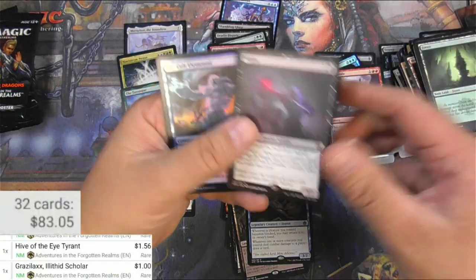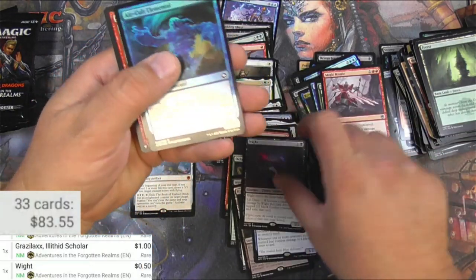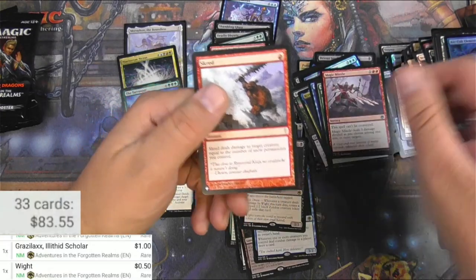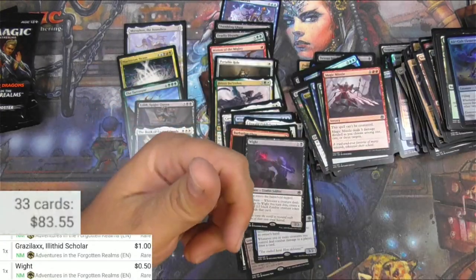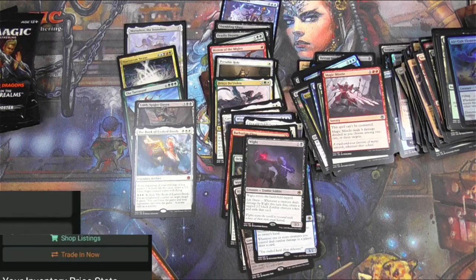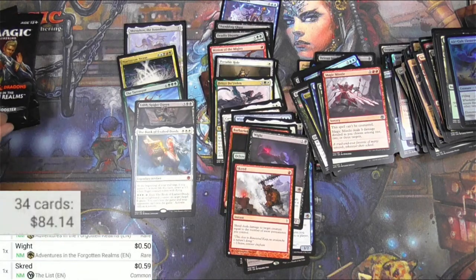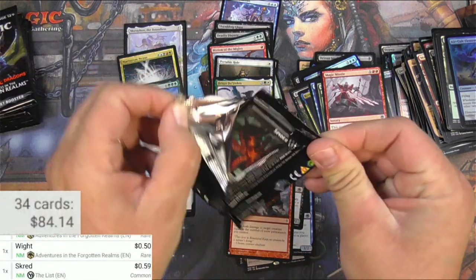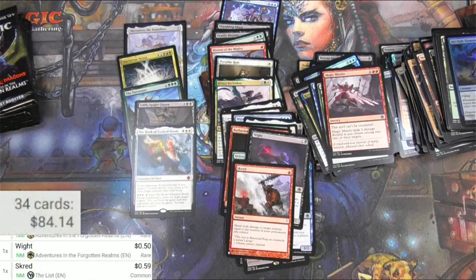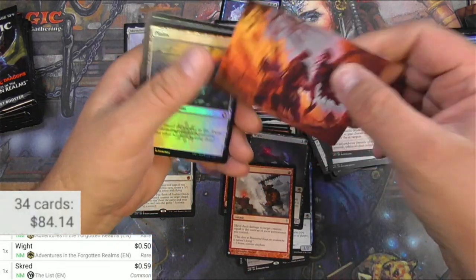We got a white — 50 cents. And a Skred from the list. This is a card that gets played at least. Cold Snap — a buck on the list, 59 cents here. It'll even out at some point. It's a snow lightning bolt, basically. Nice.